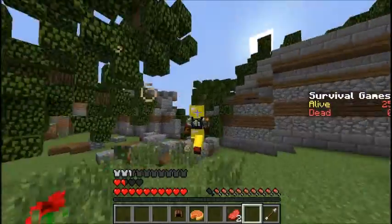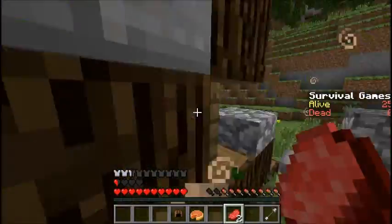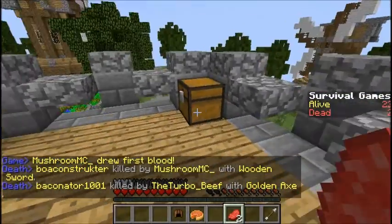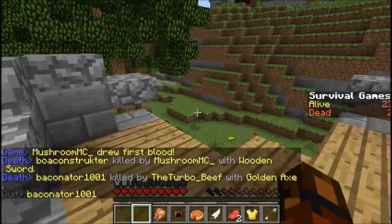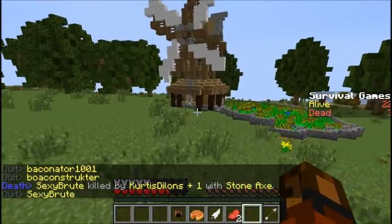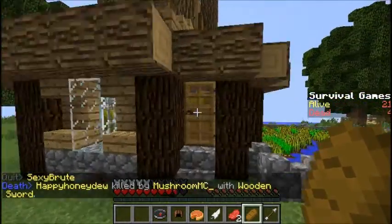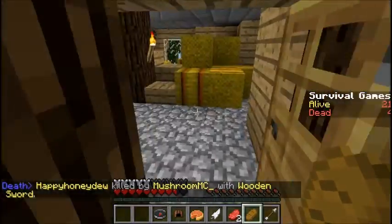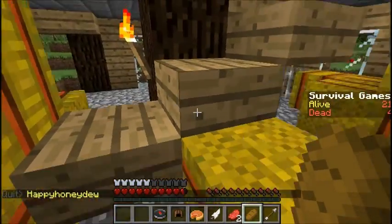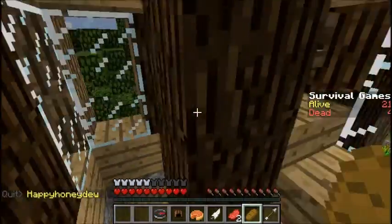I believe it's the chess map. Yeah, it's chess — I can see chess. Okay, we gotta go. I'm not stupid. Weapon? No, but food. Let's get a good look around, let's keep moving. I wonder if these chests are randomized at all — that'd be kind of cool. There's gotta be a chest up here. I just need a weapon — sword, axe, whatever.